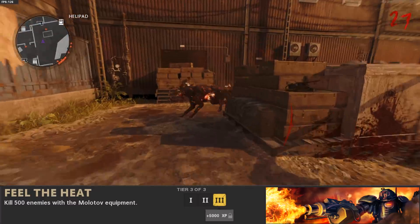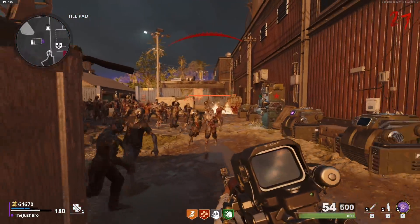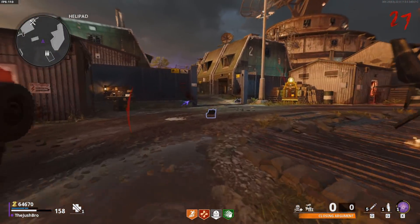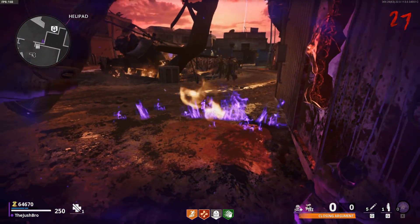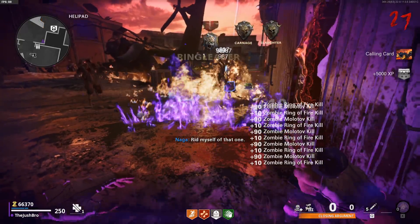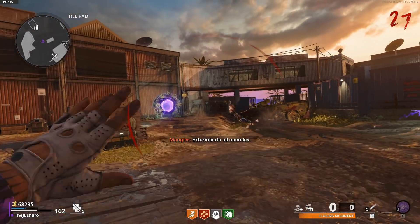The twelfth challenge of the season is called Fill the Heat. To do this challenge, you have to kill 500 enemies using the Molotov. I recommend running Ring of Fire for sure. Get a big horde of zombies, then go in a corner, pop Ring of Fire, and throw the Molotov down right in front of you. The zombies will run through it and it will kill them. This challenge does take a little while since it is 500 zombies, but just keep running Ring of Fire, using Molotovs, throwing them down while you're in the Ring of Fire — they die basically instantly and it's an easy way to cruise through this challenge.